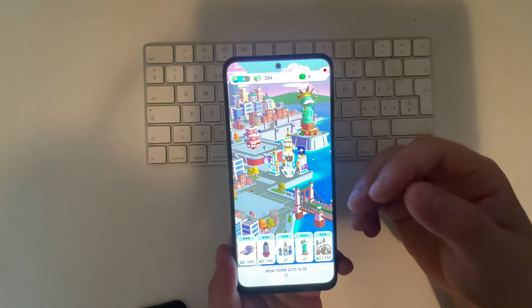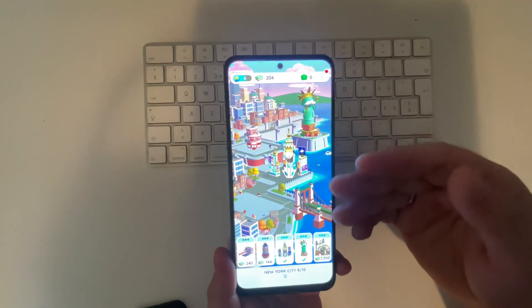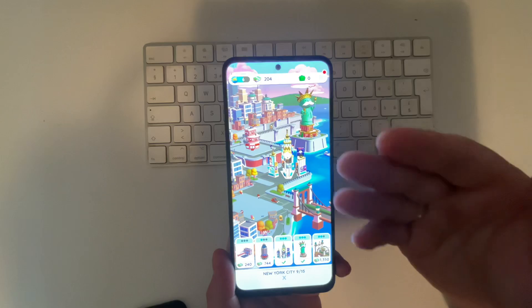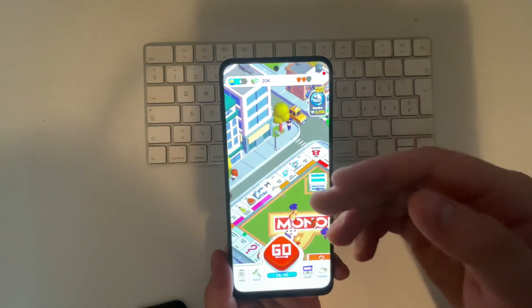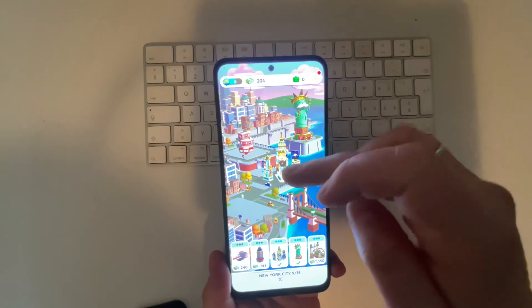This is the legit way. Yes, there are hacks around it, but you have to download and install other apps to get unlimited dice rolls. For the legit way, just play the game as usual, then get into the building section and build and level up.